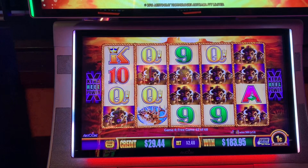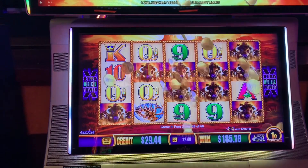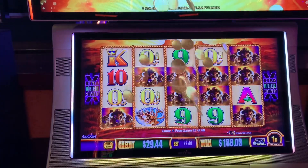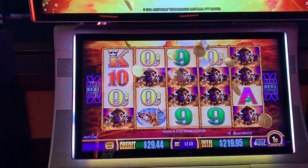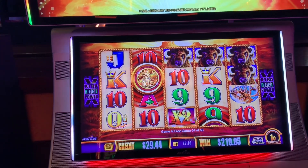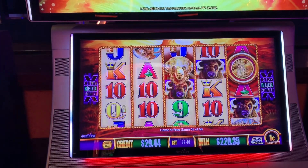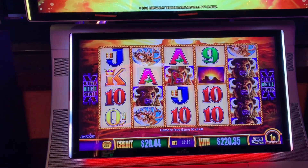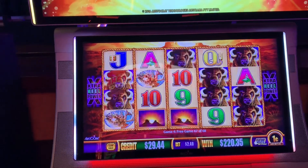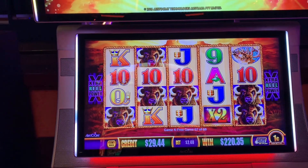Coins — nice, $36. I doubled my money, but there's still more we can get. A few more re-triggers — come on, coins. Give me the coin. Thanks a lot. Three spins left. Oh, there it was — coin! That's right, number 14. Wild, wild. I'm down to my last game.